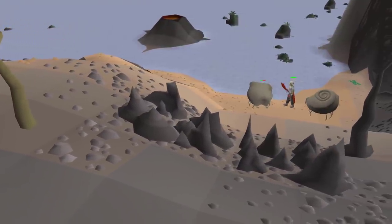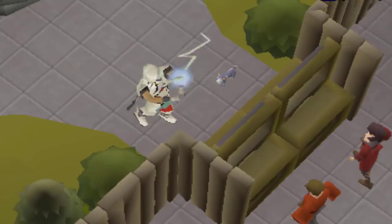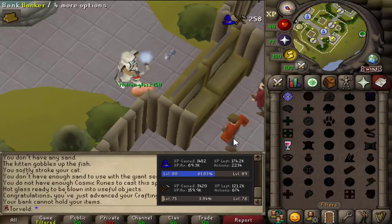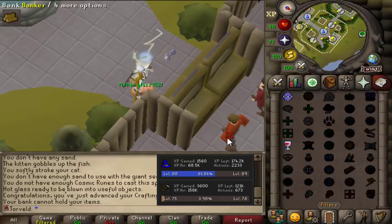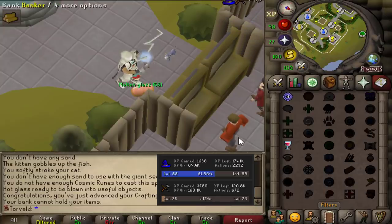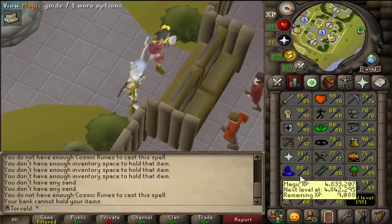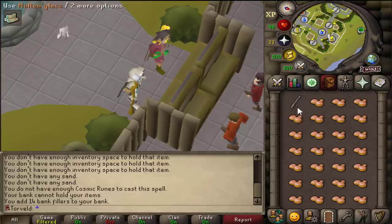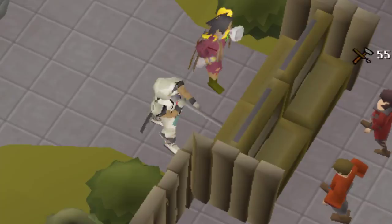I'm almost 99 defense and HP as well. Here's all the supplies — the first step is to super glass make. I did this really efficiently at the farming guild. When I click the bank, the mouse is in the same position to bank all the molten glass, take out three giant seaweed, and then with the Runelite plugin I can shift-click to take out 18 sand. It's pretty quick but very click intensive. It is done — 77 crafting and 69,000 molten glass. This is going to be a lot of blowing.